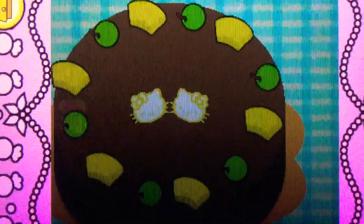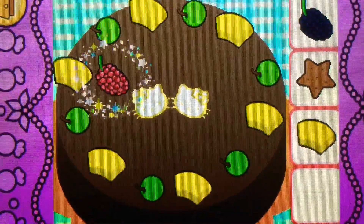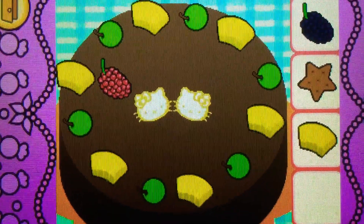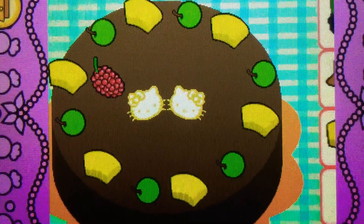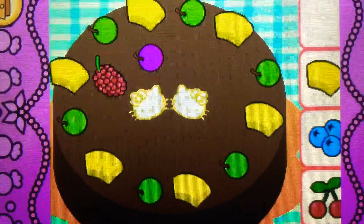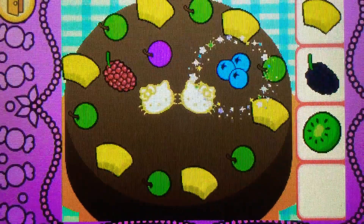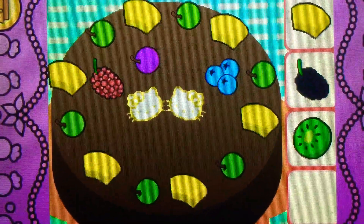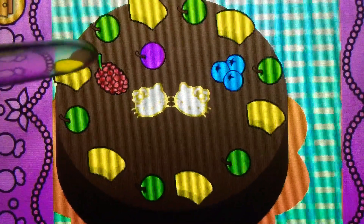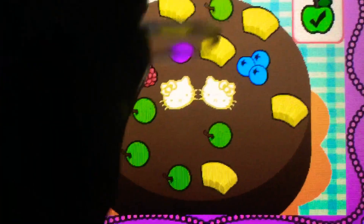Drag the raspberry on top. It's a raspberry, it's red! Drag the grapes on top. Yes, it's a grape, it's purple! Drag the blueberries on top. They're blueberries, they're blue! It's bonus time — you can drag to rearrange the toppings. Tap the check mark when you're finished.